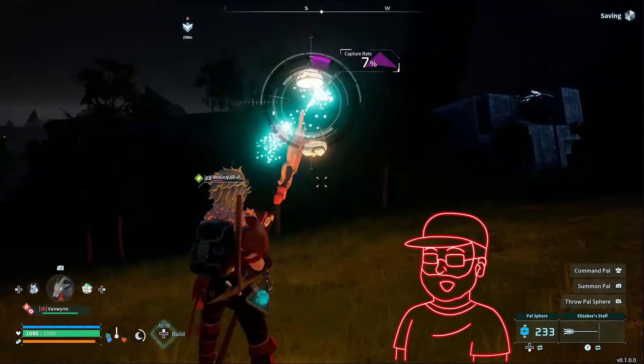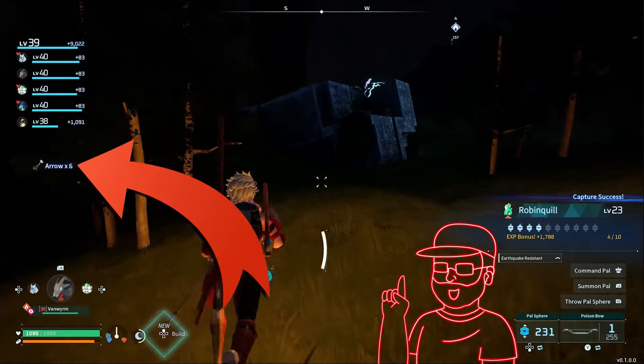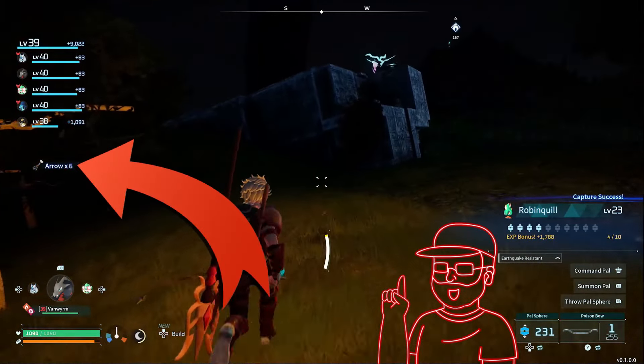When fighting PALs, it is always better to capture them over killing them, since you will still get the drops and the PALs can be sold for gold at any PAL vendor later.